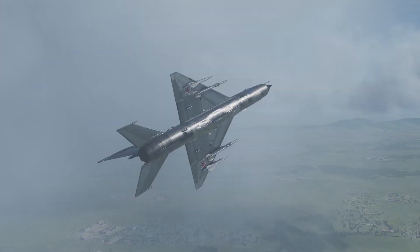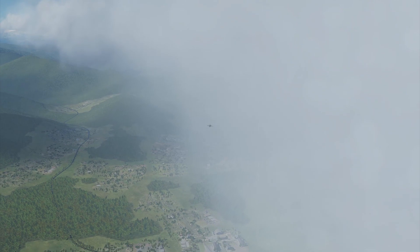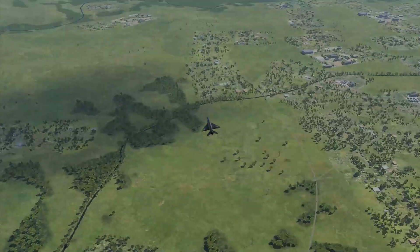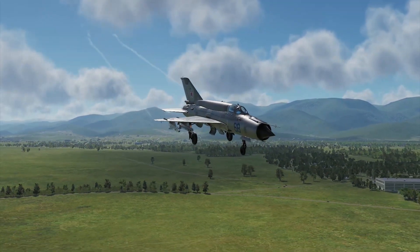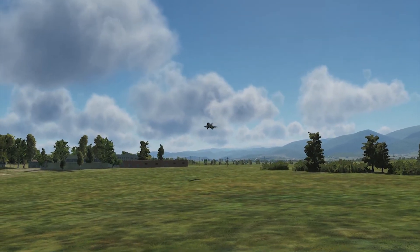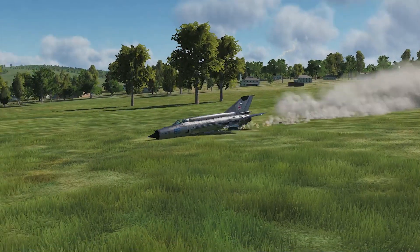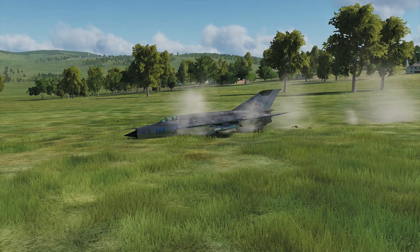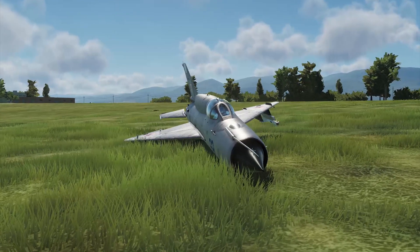Here's an example where I pulled a little too hard at higher airspeeds and actually had a flameout — you've got to be careful with a MiG-21. And interestingly, I actually decided to do a crash landing here just to show it. Hit pretty hard but survived — probably with a back injury though. So don't overfly the plane; keep it in that flight envelope above 500 kilometers per hour.